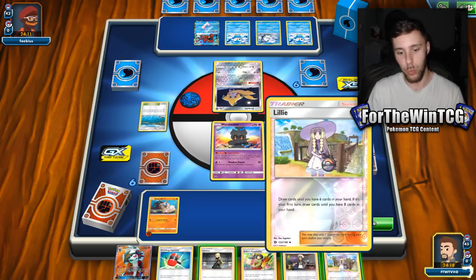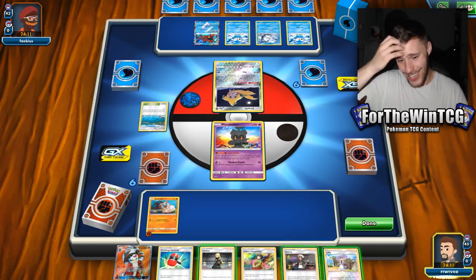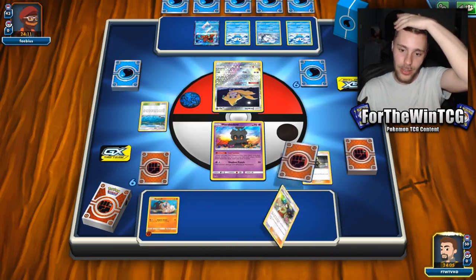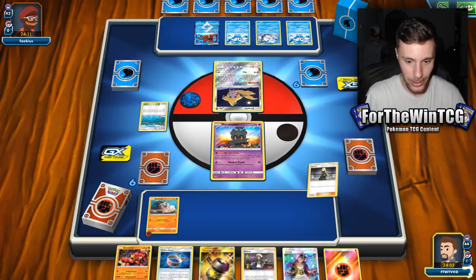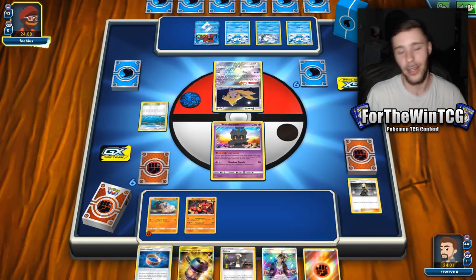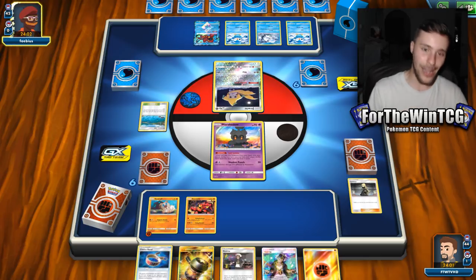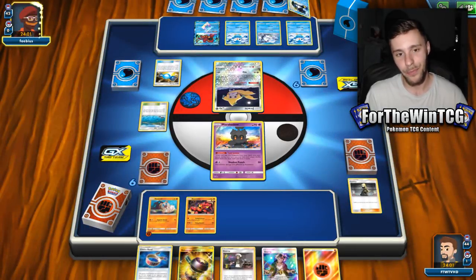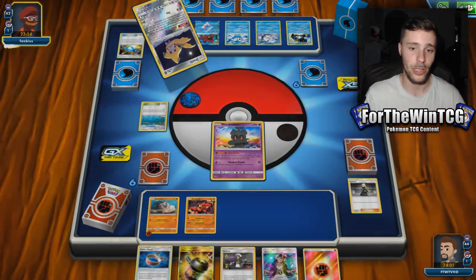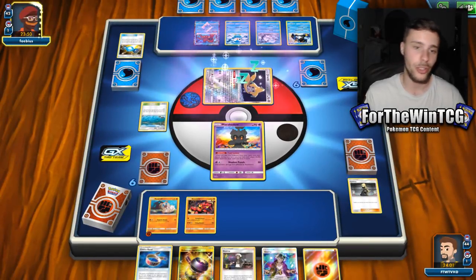We can Lillie here for three — that's really bad. Cynthia, yeah, I guess. Erika would be sick here if we just had one more card to play down, but we don't. So I think we're just going to Cynthia. Starting with Marshadow is a yikes, man — that is bad, it's a bad starting card. But we're up against Empoleon. We're coming up against some old school decks. I'm assuming they're playing the Alolan Ninetales GX.